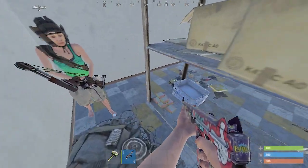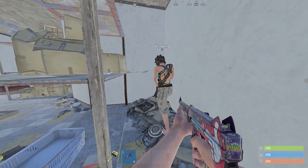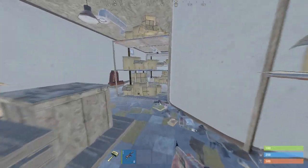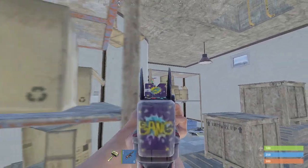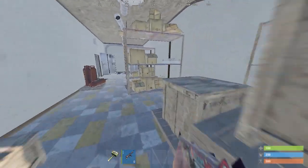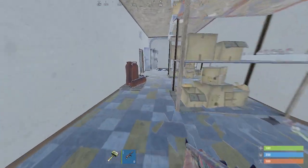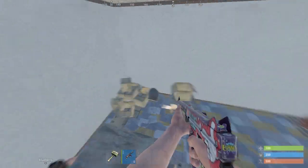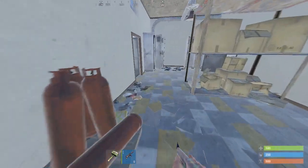Next spot: the box on top of the shelf spot. You sit up here, and when someone comes up the ladder, you can just shoot them. If you watch Stimpy, this brings us to the seventh spot — the Stimpy spot. Just sit behind his box, and when someone comes up the ladder or with the box, just shoot them.